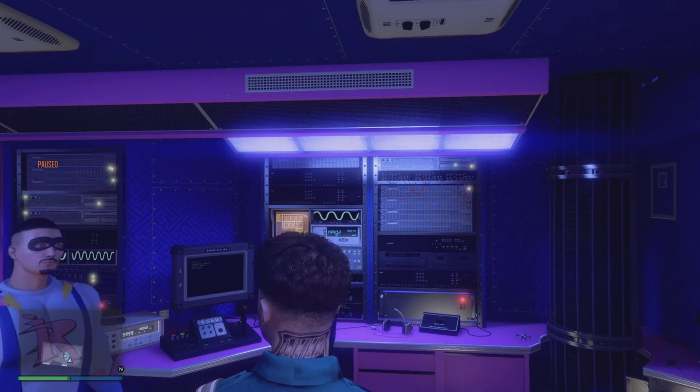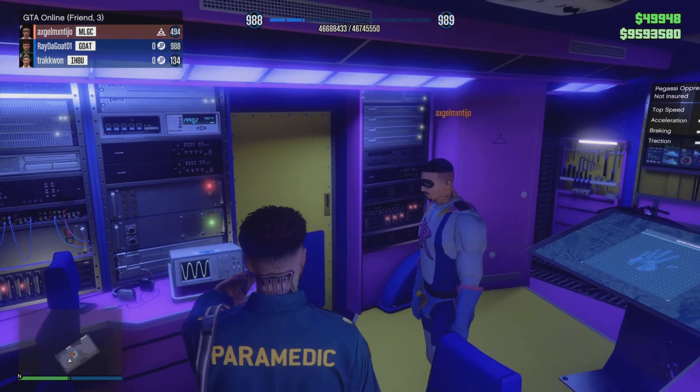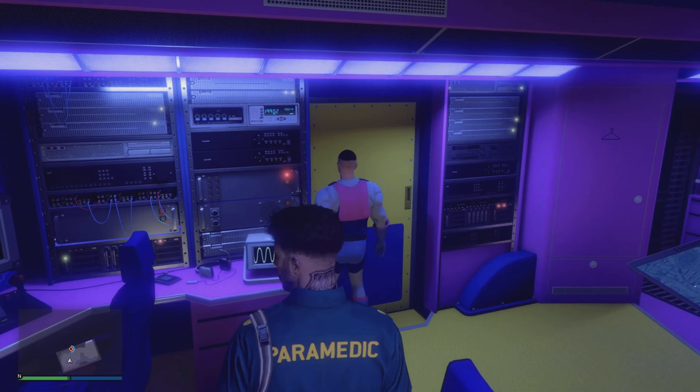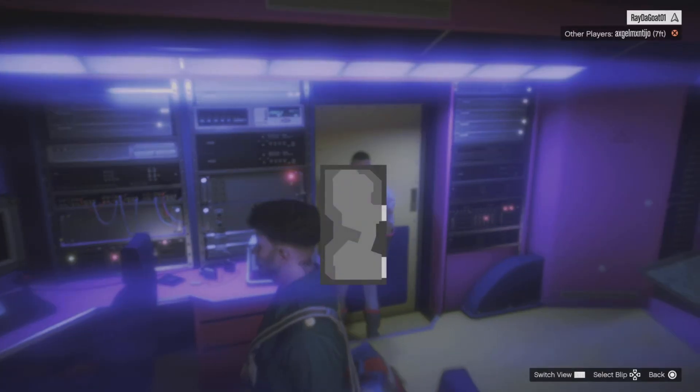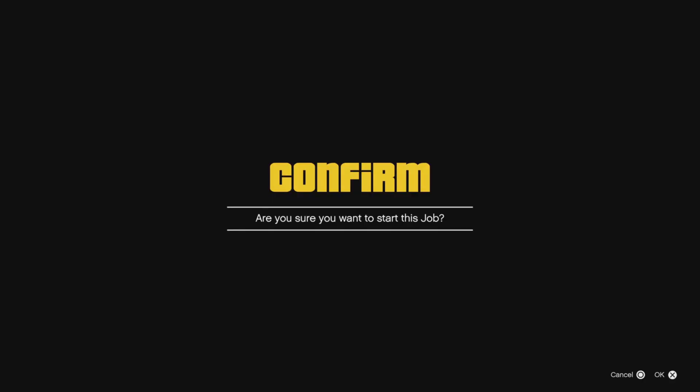Make sure you open your map. Blue options is for the person receiving the vehicle — you need to do this. Make sure your map looks like 'options on, show on old jobs' — that's gonna be blue. If you're the person not glitching, go towards the door; if you are the one glitching, you've got to do the job.